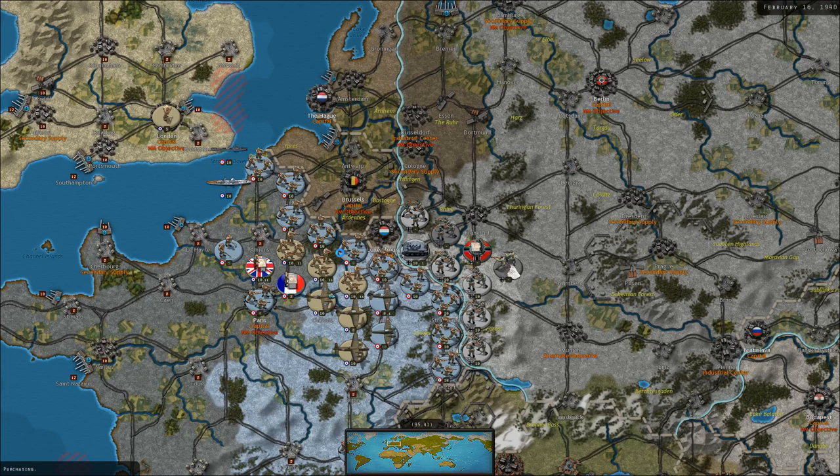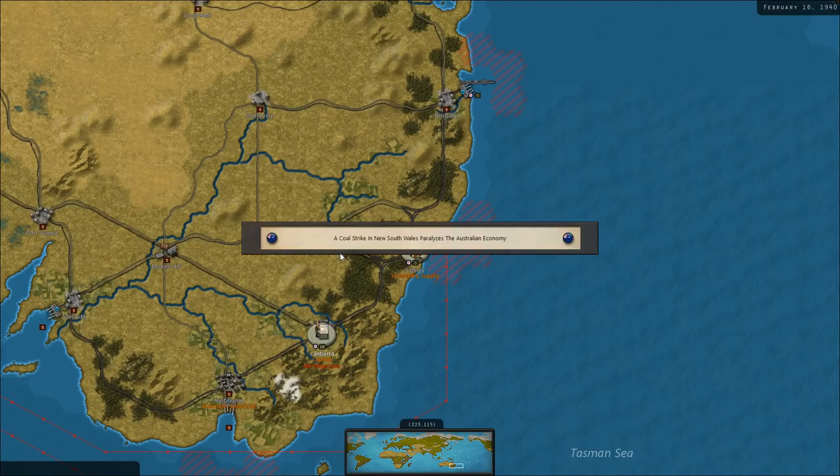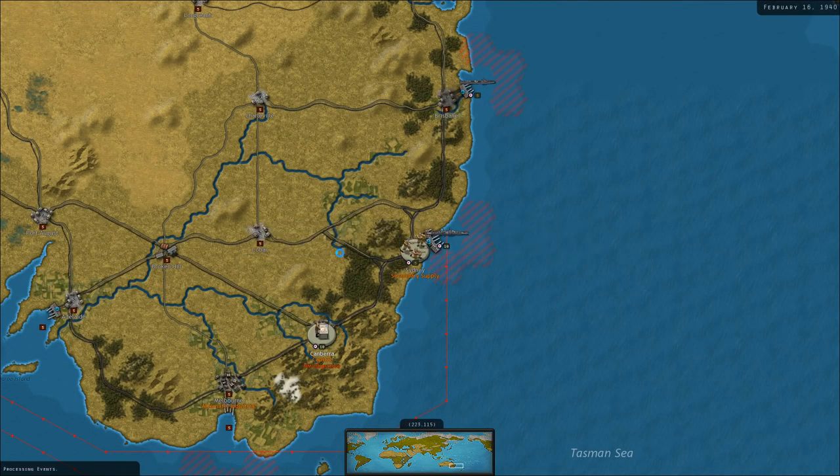German armor is moving to the front near Metz — the hinge in our line. French national morale falls again as positions in the Mediterranean are abandoned. A coal strike in New South Wales paralyzes the Australian economy.